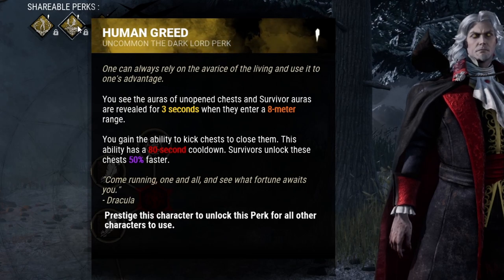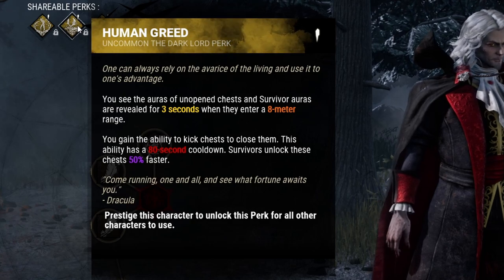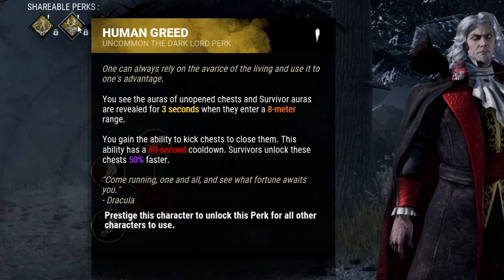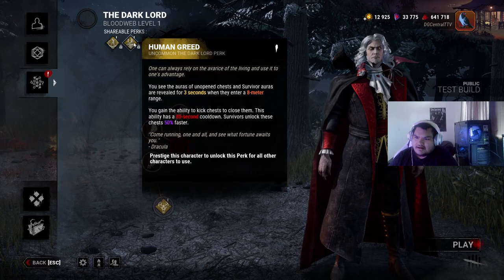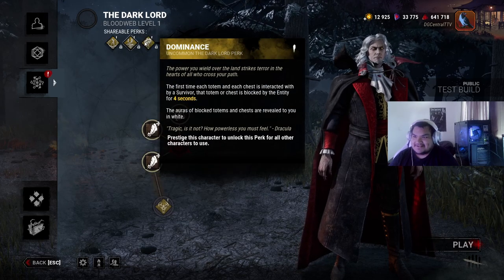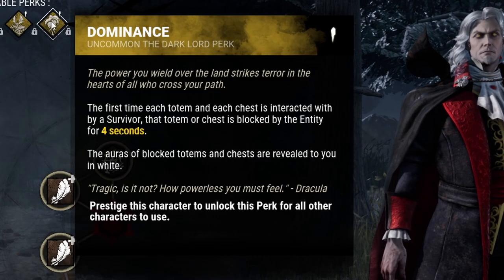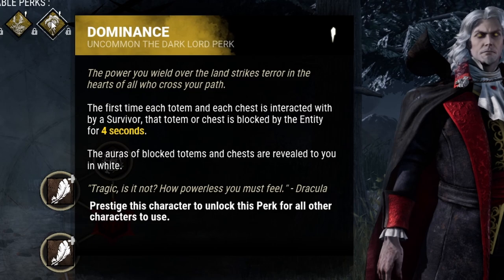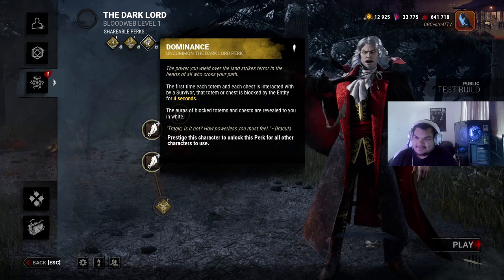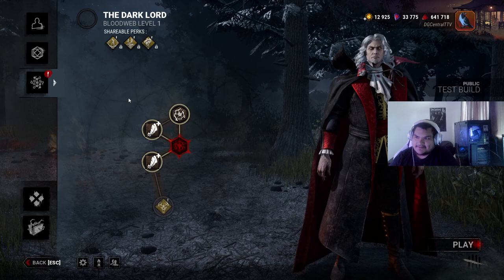Next perk: you see the auras of unopened chests and survivors' auras are revealed for 3 seconds when they enter 8 meter range. You gain the ability to kick chests to close them - this ability has an 80 second cooldown, and survivors unlock these chests 50% faster. That's pretty funny. Then Per Dominance: the first time each totem and each chest is interacted with by a survivor, that totem or chest is blocked by the entity for 4 seconds. So if I started working on a totem, it would just get blocked and I'd have to wait.